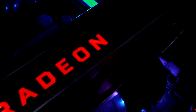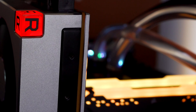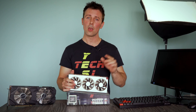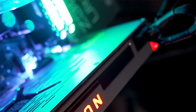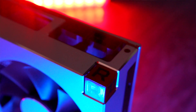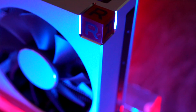Ladies and gentlemen, right here we have the Radeon 7. This is AMD's transition from their previous flagship Vega 64, going from 14 nanometer down to seven nanometer with this new flagship. Today we're going to be comparing it against the RTX 2070, RTX 2080, and I'll even throw in some extra graphics cards like the Vega 64 and the 1080 Ti.